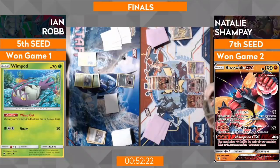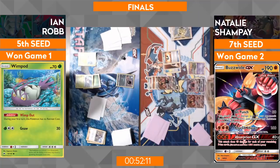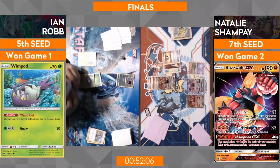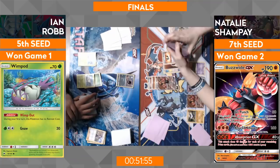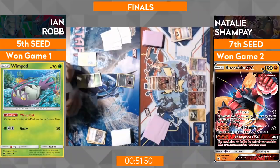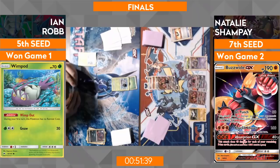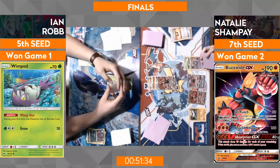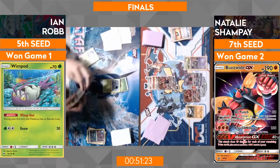Ian is still playing around with the same three basics — Natalie hovering with that Garbodor, ready to pop the nail down. Before she does it she Ultra Balls, discarding an Elixir and an energy — her hand must be fantastic. She smells blood in the water: stick with the game plan, don't overextend, don't dump unnecessary resources. She's asking all the questions, in her headlock, and it's Ian's responsibility to get out of it. An Acerola on a Wimpod is not going to get there. Garbotoxin is online, and Ian needs something good off the top right now.